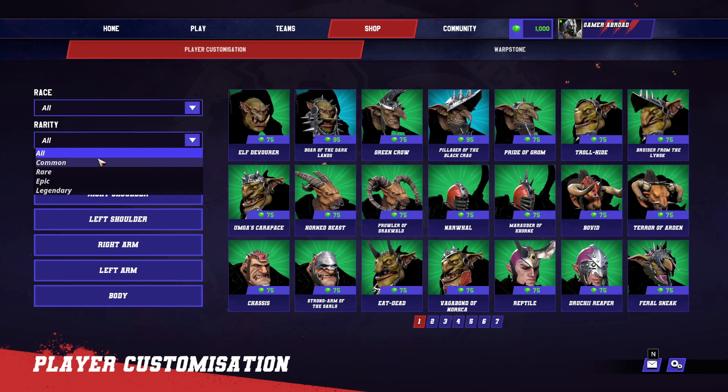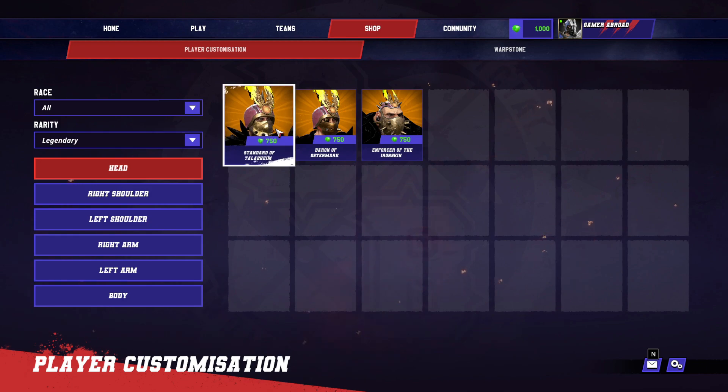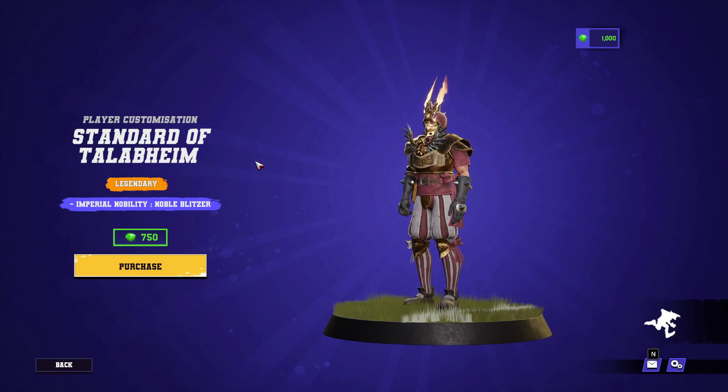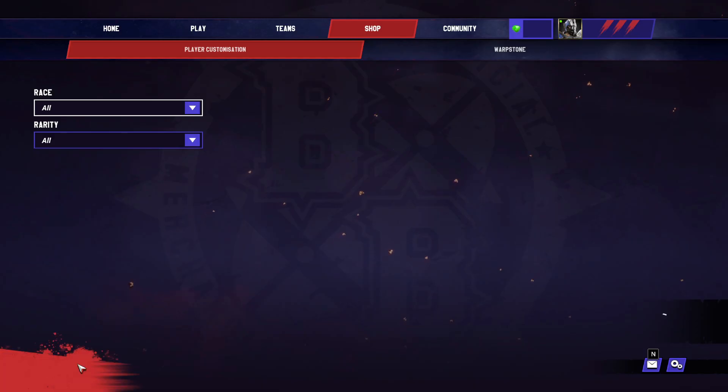Now let's go down to the most supreme item we can get, which is a legendary, and let's take a look at that. It's 750 warp stones. My game only came with 1,000, so this would use a fair chunk. But as you can see, the legendary item — which is a head, a helmet — for the imperial nobility offers no additional stats. It's purely cosmetic.